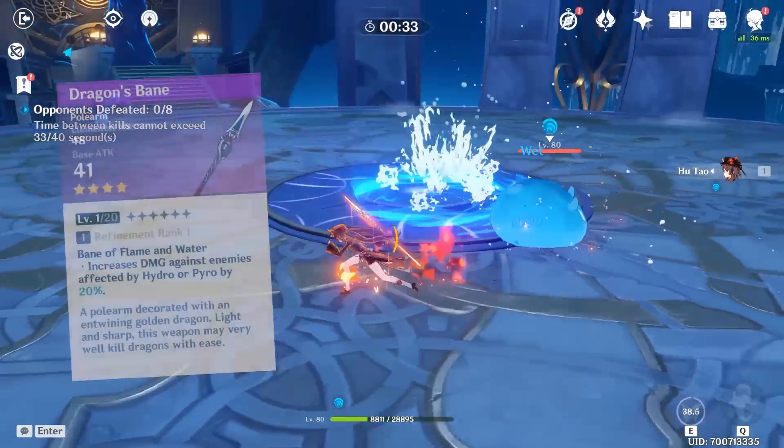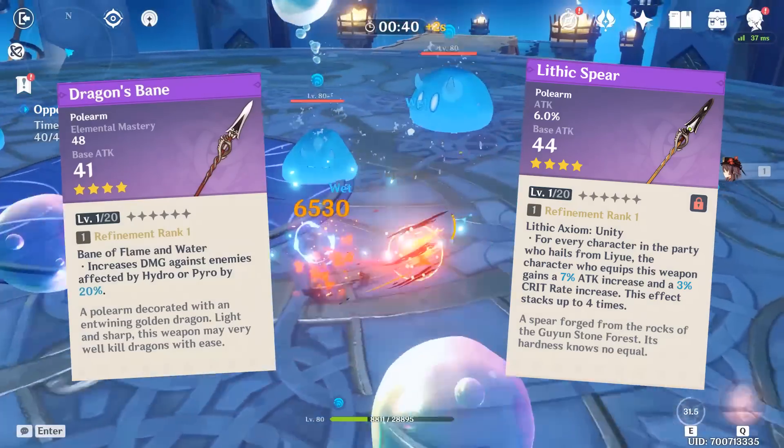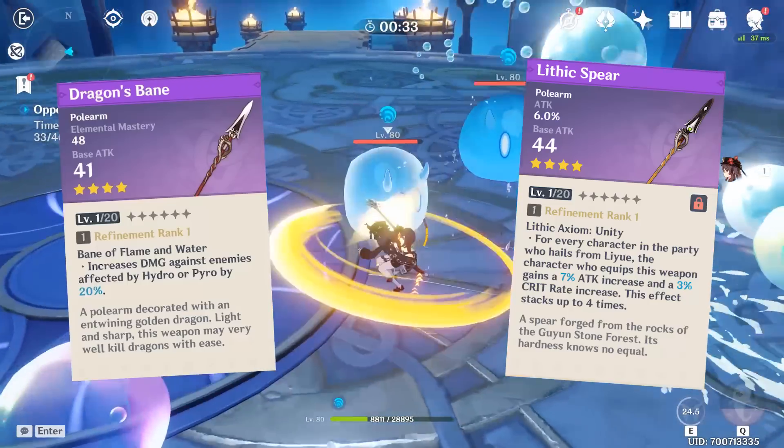For gacha weapons, Dragon's Bane and Lithic Spear are decent choices but both have their own limits and draw most of their power from passives — going for raw stat optimization is better, although harder to do, especially when you're not yet at endgame. So these are definitely weapons you can take advantage of in the meantime.